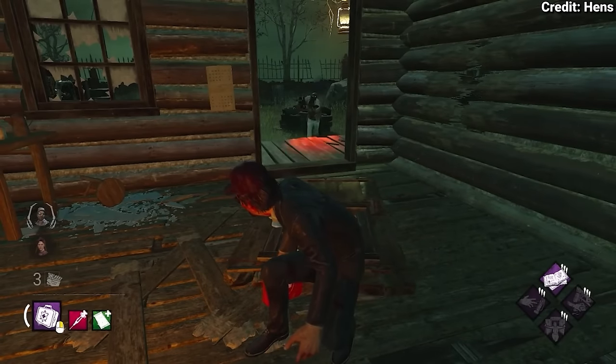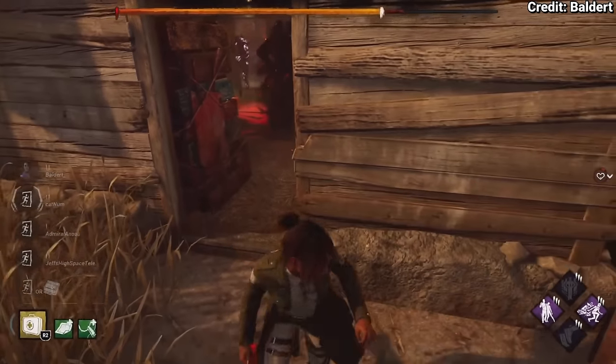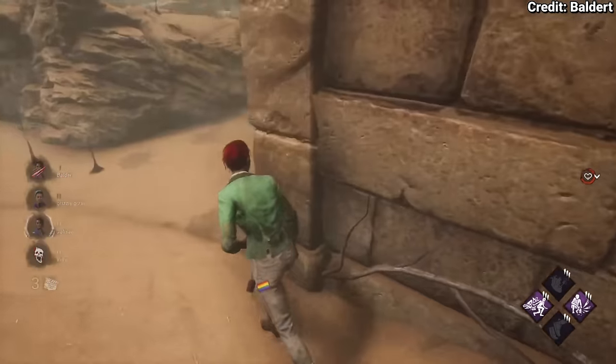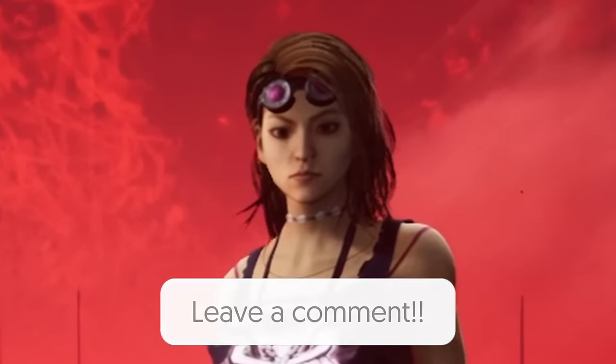And last of all, the rarest tech in DBD — the one you're least likely to know about: the shack door crouch tech. This depicts crouching in the shack doorway when a Billy or Blight is charging you, and for some reason, like the stair crouch tech, they just can't hit you — as if you have no collision. Please go down in the comments and tell me any that I've missed. And with that, I'll see you in the next one, gamers.